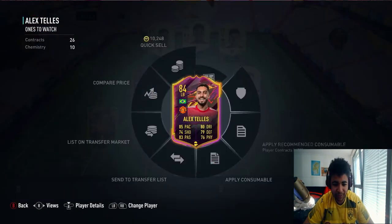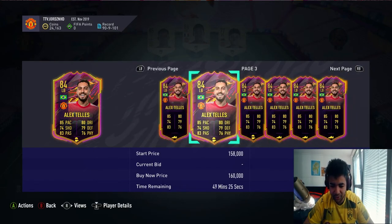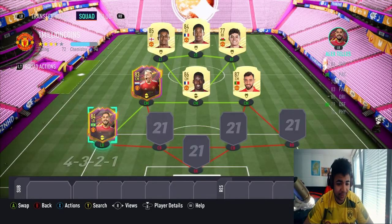The left back is Alex Telles. I bought him for 160 — he has gone down a bit, not too much. But like I said, I'm keeping these two for sure, because if one of them gets an in-form, that would be a beast.